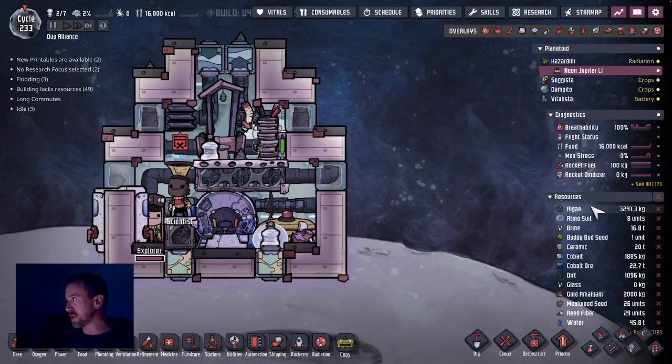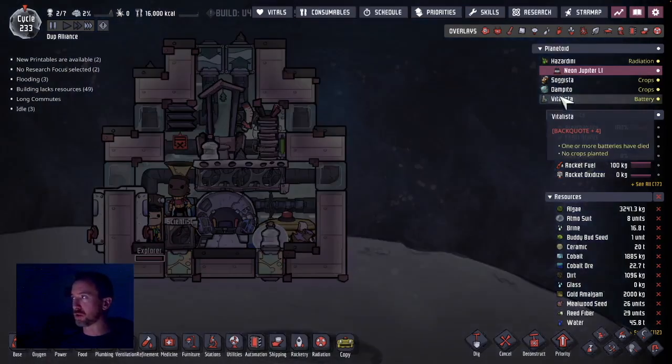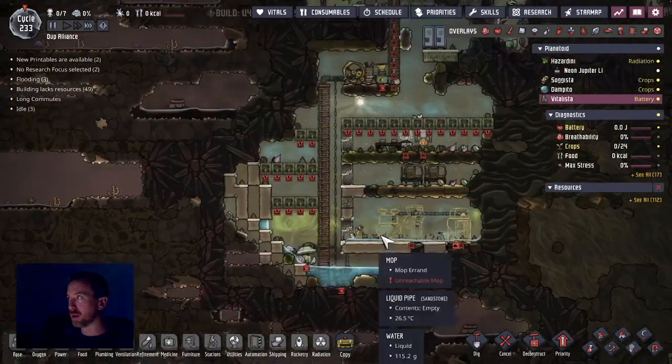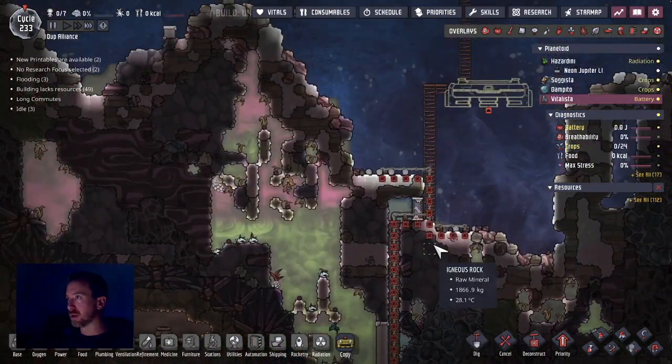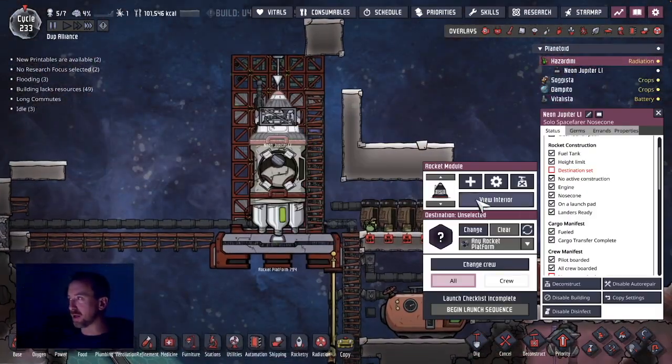I went through a checklist: I've got all the algae I can get — three tons. I made eight atmo suits. I've got 16 tons of brine, a buddy-buddy seed to help with stress, ceramic — even 20 tons, cobalt — almost two tons, cobalt ore however is 22 tons, so I won't have to search for metal ore when I get there. Dirt — how much dirt is on this world? I'm going to add more dirt just before we take off. Let's throw in ten tons if the dupes can do it quickly.